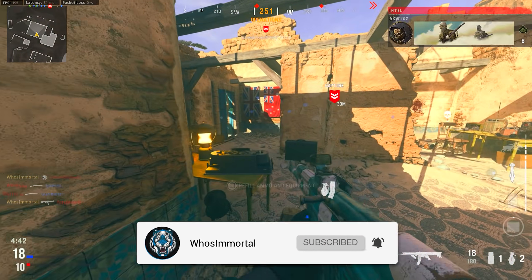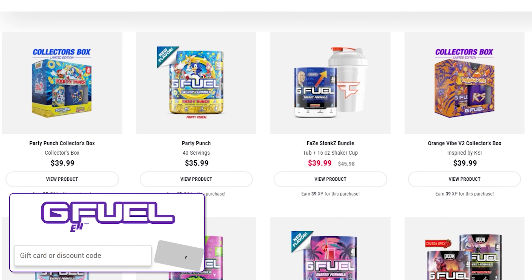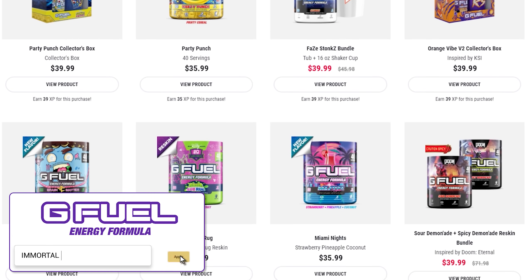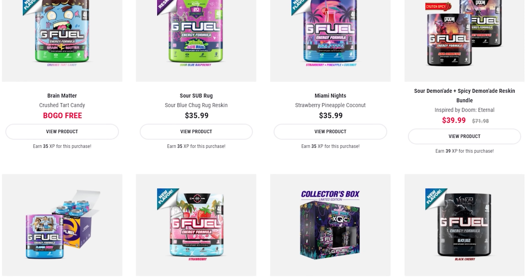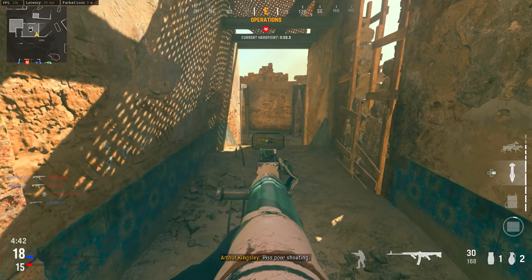Feel free to subscribe with notifications turned on. Also right now, code 'Immortal' is still boosted to 30% off on all G Fuel products, so if you want to grab anything there, now is the best time to do so thanks to that increased discount.